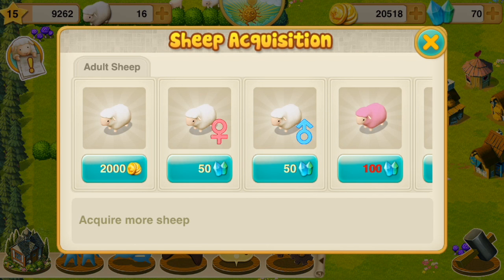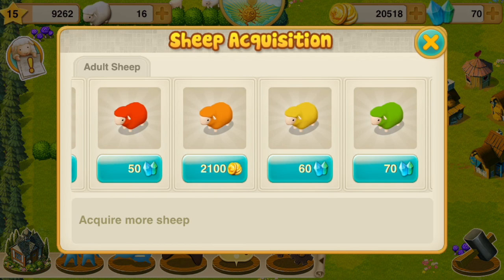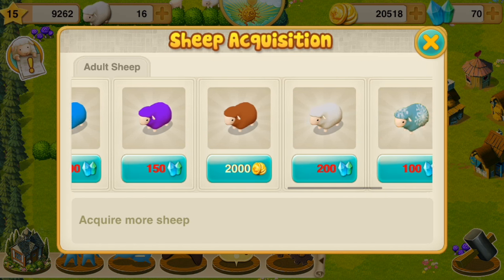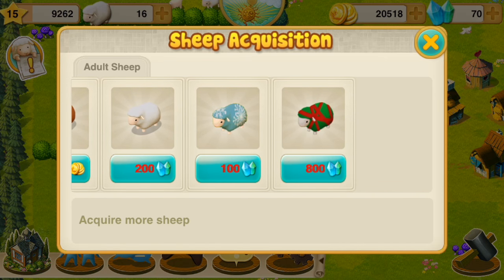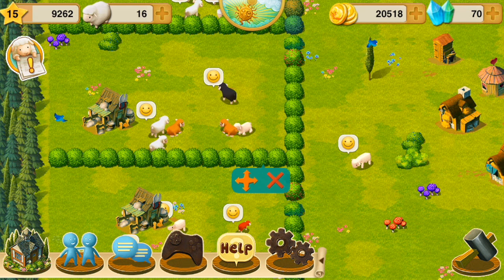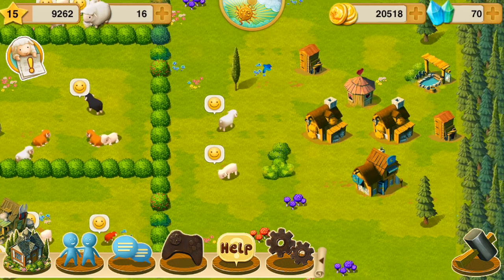Here you see you can buy sheep — they come in an assortment of different colors. Some of them cost gold and some cost the premium currency of gems or crystals or whatever they're called. I really want a purple sheep. Even better are the holiday sheep at the end — they've got a snowflake sheep and like a holiday package present sheep. I can't afford any of them. But if you can't afford to buy sheep you can at least make more of the type of sheep you have.